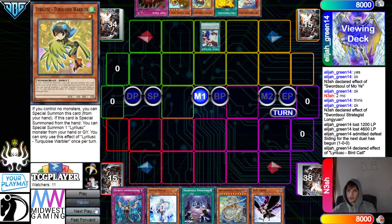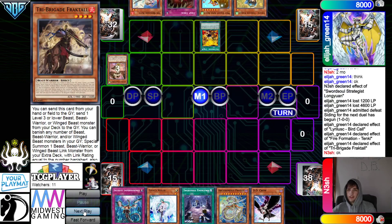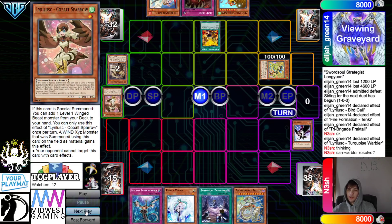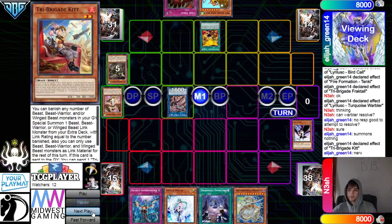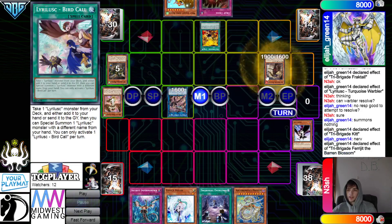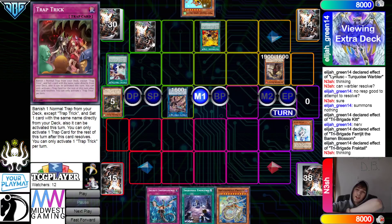Bird Call searches Warbler. Activate Tanky to search Fractal. Fractal effect dumps the Sparrow. Special summon Warbler — Warbler effect — they chain DD Crow to hit that out of the graveyard so this can't resolve. Normal summon Kit, get rid of those, go for Blossom. Kit effect dumps Nerval, Nerval effect searches — Nerval searches Fractal. Blossom summons Fractal. Fractal effect banishes 4 for Omen — but that gets hit with Valor. Set Trap Trick — if they kept Imperm in, Imperm will be good off this.